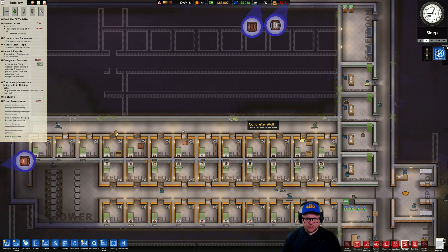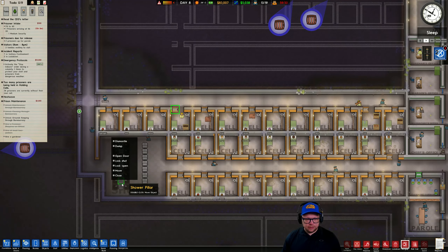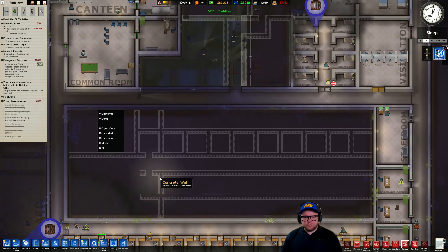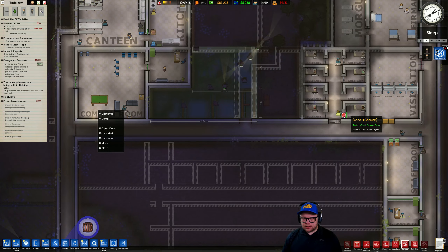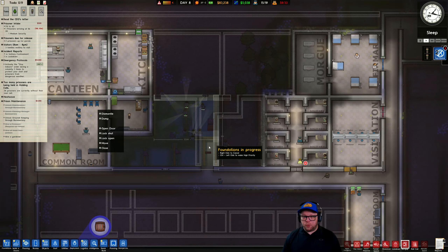How are we looking? These cells are almost done. We've got some piping happening. We're having to do this ourselves — oh no, the guards are helping out a little bit. So we're going to have to remove this wall and make this canteen bigger and redo the patrol for that as well. This door needs to be cooled down. We gave these maximum security dudes a crappy bed — they deserve it, they're garbage, they went and did something horrible. This guy murdered someone. We're still making five grand a day — that is bloody beautiful, so we want to keep that up.